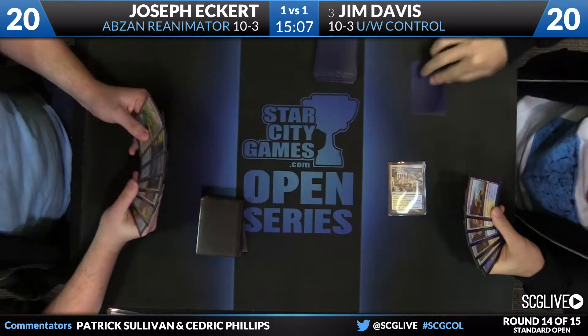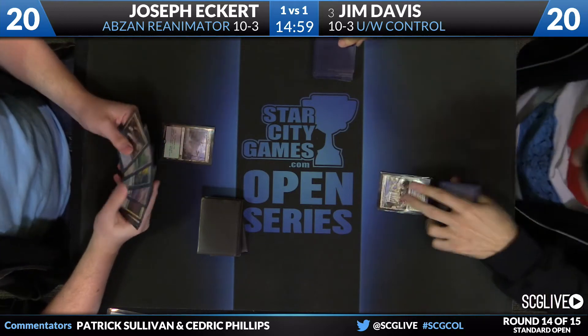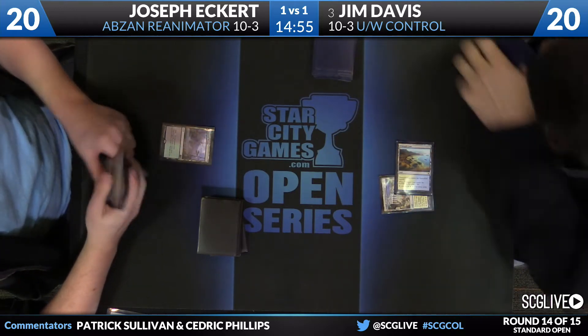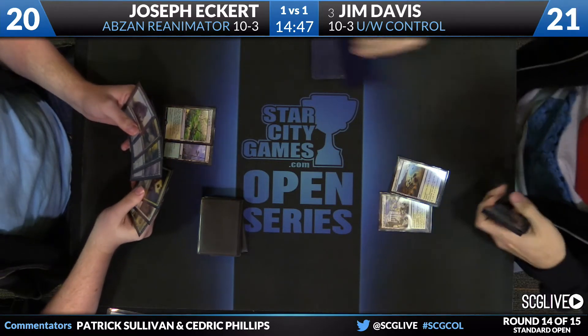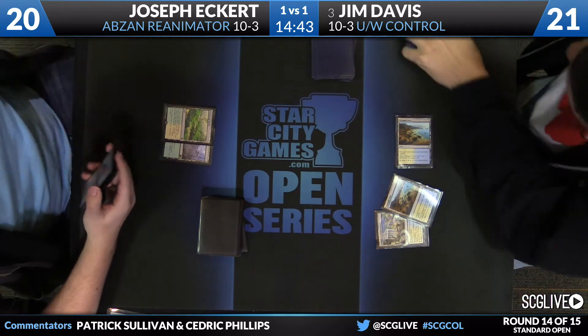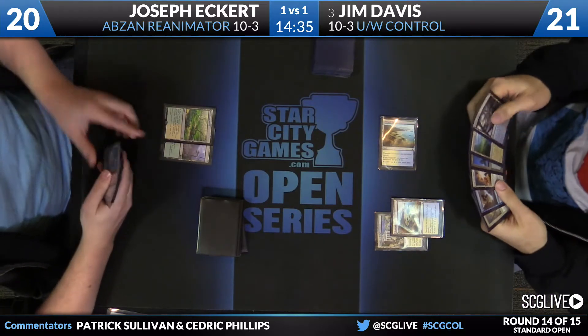Game number three here between Davis and Eckert. They've got about 15 minutes to play it in. Both these decks are very comfortable going to the long game, and it's just a grindy matchup. Joseph has Doomwake Giant, which can really slow down Jim's kill, even if he gets ahead on the board, as it has the ability to reset Elspeth tokens — which is Jim's most common path to victory. Davis liked his opening hand. We're going to go back Joseph's way. Joseph with a land and a pass of the turn — he does have a copy of Utter End in hand, looks like a copy of Sylvan Caryatid as well. Davis up to 21 thanks to Tranquil Cove. Draw a copy of Doomwake Giant, there's a Windswept Heath as the land, and pass the turn back.